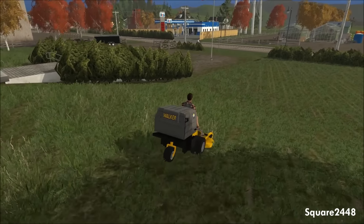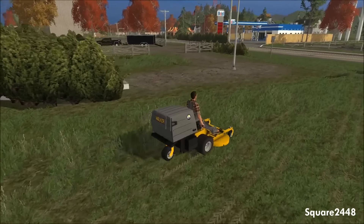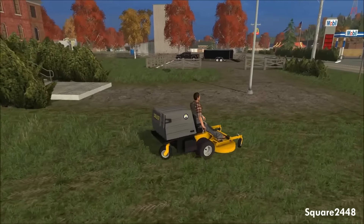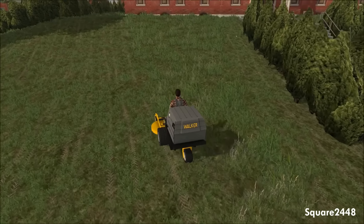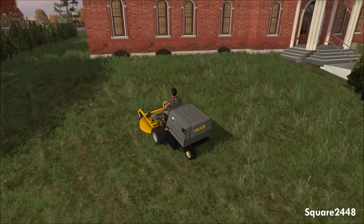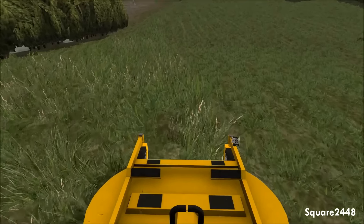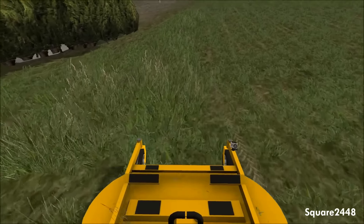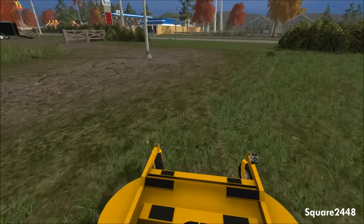I really do like this hill — it's a nice mix-up from just doing a flat lawn. It looks pretty cool with the school up on a little hill, and the stairs coming down look nicely detailed with a nice walkway. I really do like using very high quality, detailed maps and mods because it makes for amazing videos.